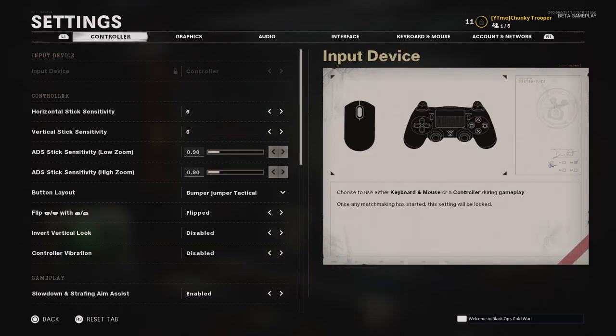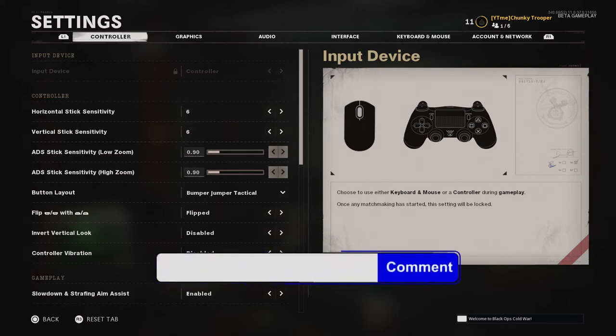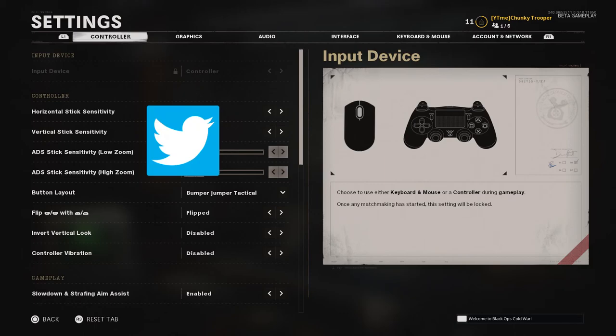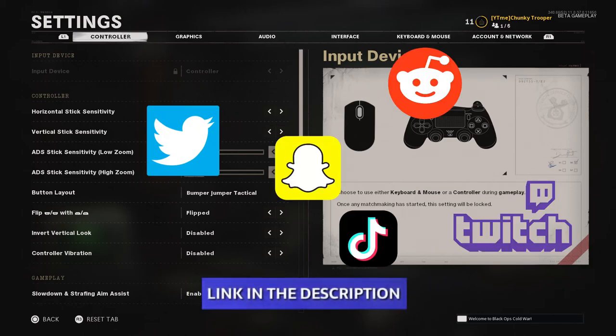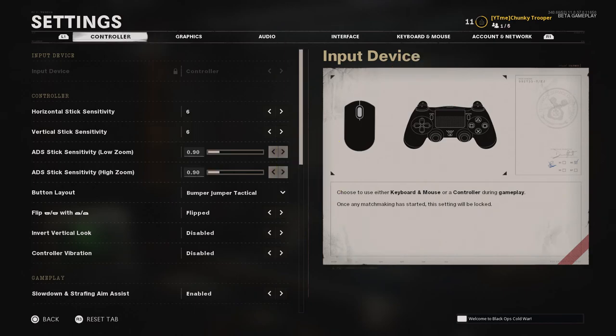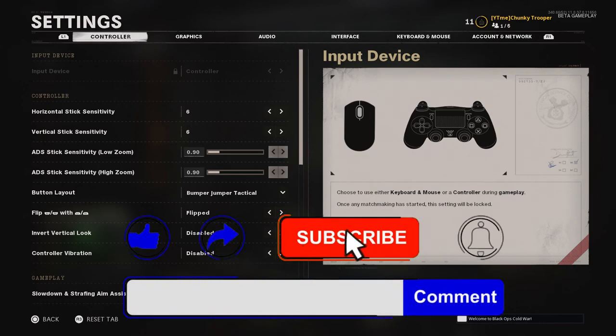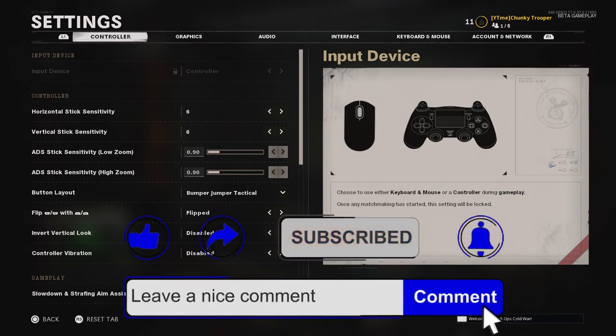I highly suggest you give these settings a go. If you have tried them, comment down below and let me know what you think. Let me know how you get on with Bumper Jumper Tactical, whether it felt strange or you got used to it. If you enjoyed this video and want to see more Black Ops Cold War content, please subscribe with post notifications on and leave a like so I know it was helpful.